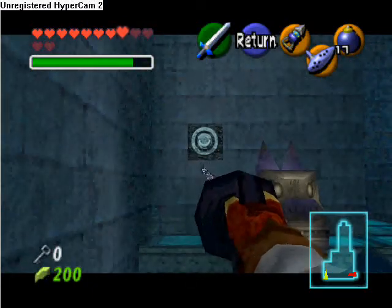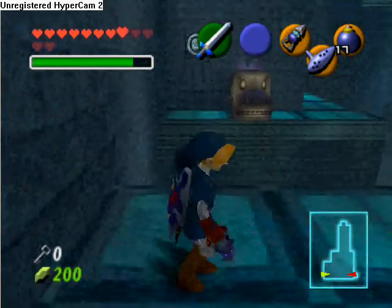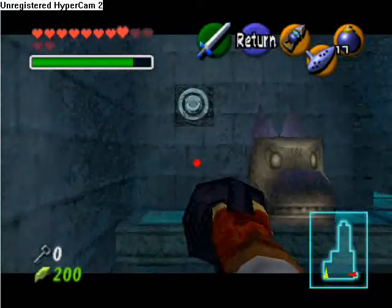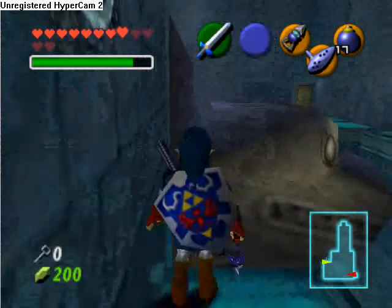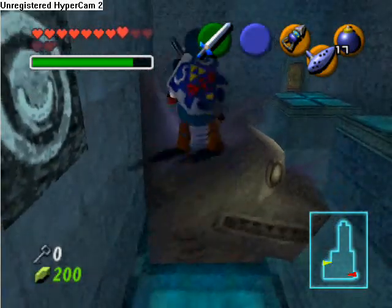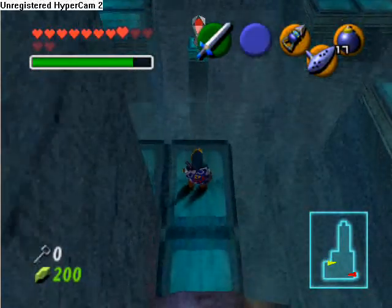Try really hard not to fall into the water, because if you do you'll pretty much have to start all over again. You'll need to use your iron boots to sink down to the bottom and hit that hookshot target in the middle. Then you'll have to go all the way back to that first platform, which can be really frustrating if you're already almost there.